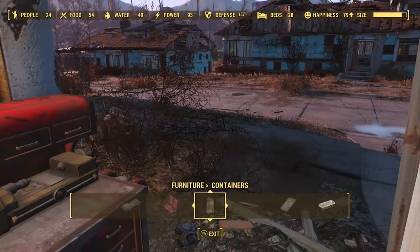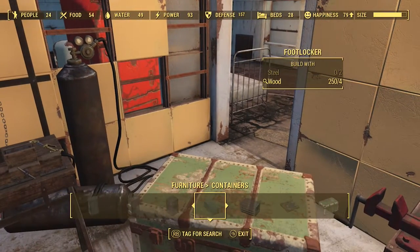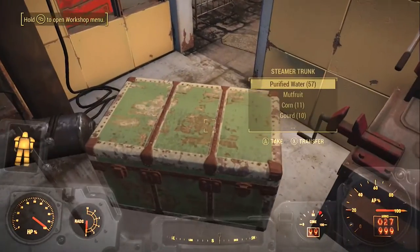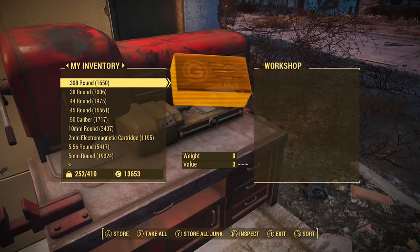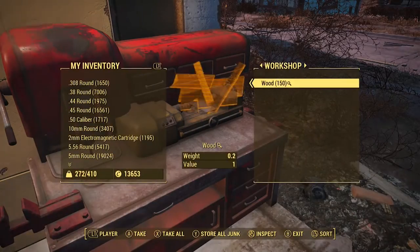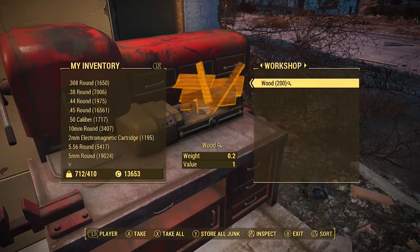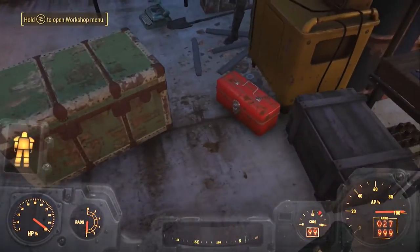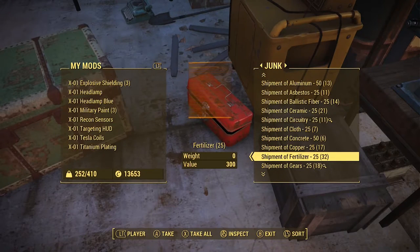Go ahead to this toolbox and transfer everything you bought over to that toolbox, and keep whatever resource you want to duplicate. Come over here to the workbench — under furniture containers you're going to want to build one of these steamer trunks. Once you've built one, collect everything from the workshop and move all of that into a toolbox. Now we're duplicating it by quickly pressing Y and X, Y and X, Y and X really quickly. As you can see, we now have 11,000.